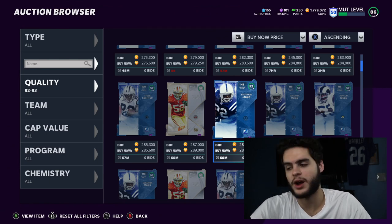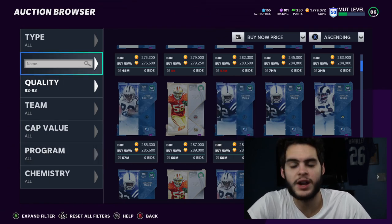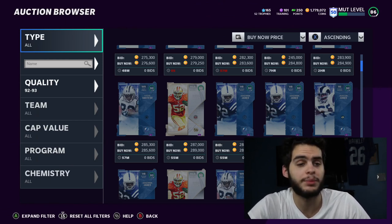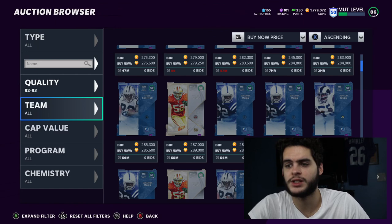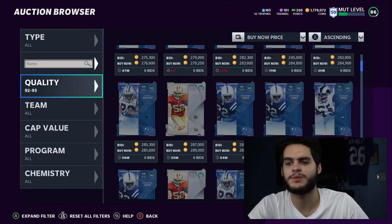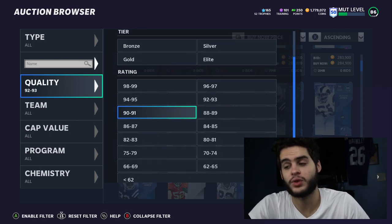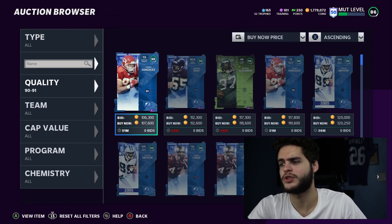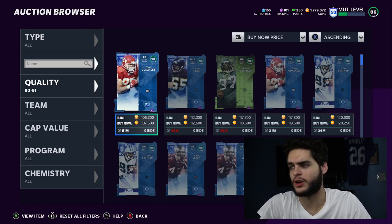Never let your binder rot — never let players just sit there. If you're taking a break from Weekend League until next-gen, don't let cards sit idle. That's the worst thing you can do. I did keep my Isaiah Simmons because I bought him for 300k and it's tough to sell for 100k, and he may get a power-up in the near future which would make him a great user card.